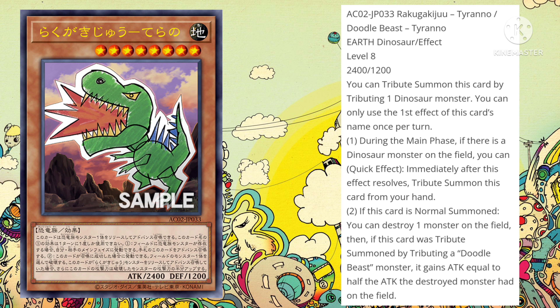Now, I don't think this is the best boss monster we've seen for Dinosaur cards. Obviously, the best is still, by far, Ultimate Conductor Tyranno. I don't think this card compares to that card, but I do think it's a nice alternative option. I would still prefer to play Conductor instead of this card. You do still have to normal summon this card to get that second effect off — I would have liked it if you could just Special Summon it — but it's still a good card with some benefit to playing it.